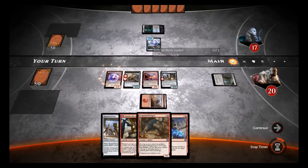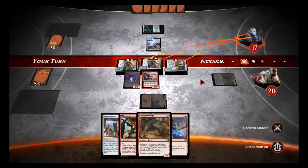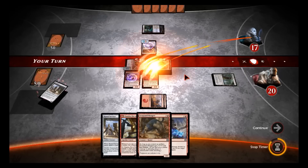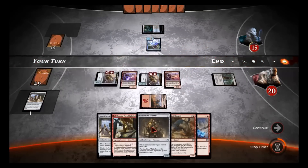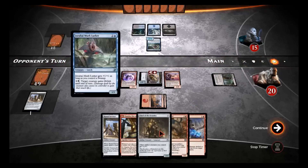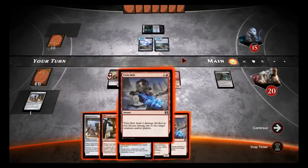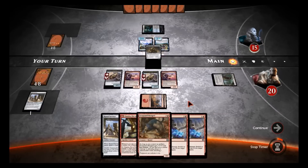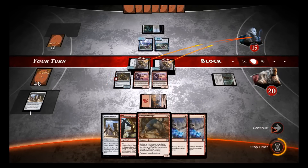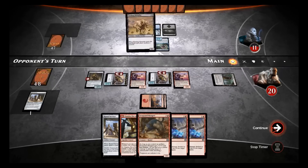I was hoping to draw four lands to put the Scrapyard Mongrel — did not happen. So it looks like we're going to be going for the air. We'll put the Thopter Engineer. The reason I'm doing that is because now he's got this Merfolk Lurker — I'm gonna have to go via the air. We'll attack — I'm going to attack with this Rune Snatcher for the card draw. I should have done the attack first before playing anything, but then I wouldn't have had the Thopter to attack with. I can play the Chief of the Foundry next.